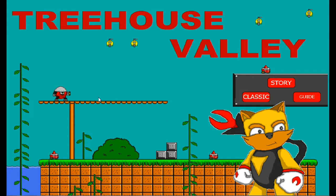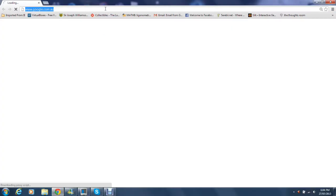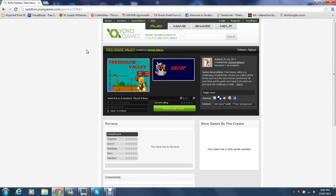The game I'm going to be doing is Treehouse Valley. This is a 2D platforming game, and the demo was actually released yesterday — it's kind of a prototype of a demo in a sense. You can find it at the sandboxyoyogames.com website, as you'll see in the web link at the top of the page. You can just download the game, and you don't need any external mods or anything to make it work.